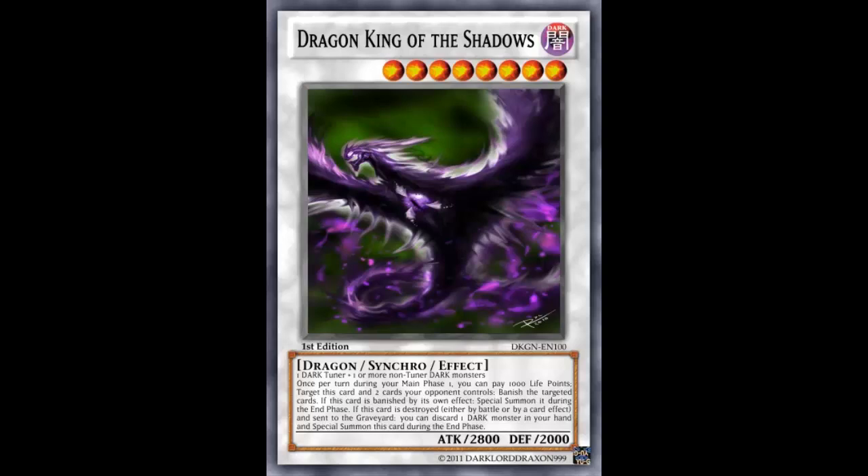Maybe Super Vice Ebel with Doom Shaman Tinker could also make it. Alright, let's look at the effect. Once per turn during your main phase 1, you can pay 1000 life points, target this card and 2 cards your opponent controls, and banish the targeted cards.